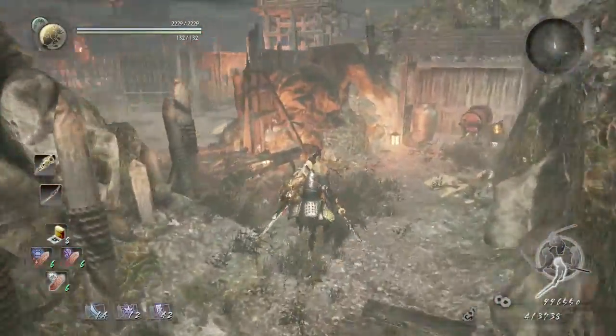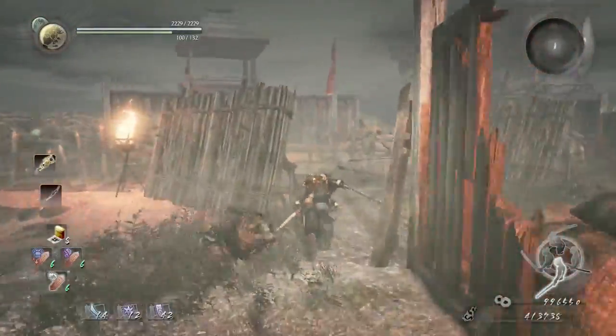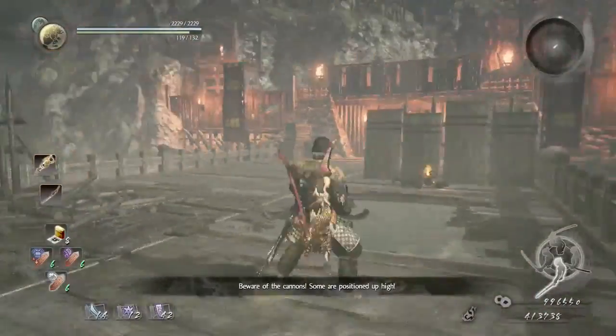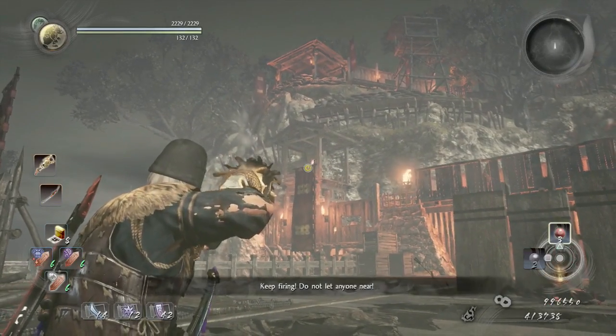We're going to start off by going here, go to the left, and then we're going to get spotted by a bunch of enemies. Let's go to the right, go all the way down to the right, and we're going to take down a couple of archers or watchers at the tower.